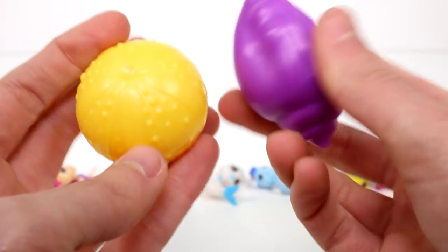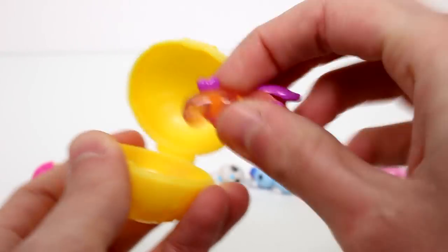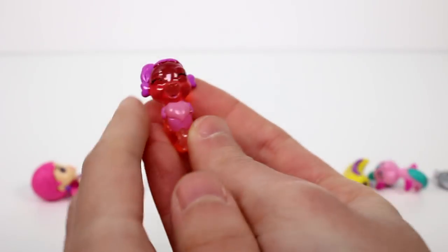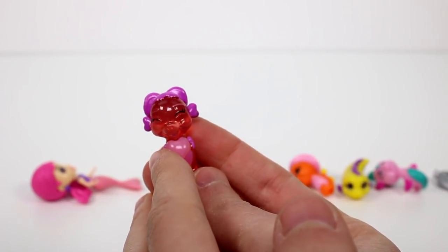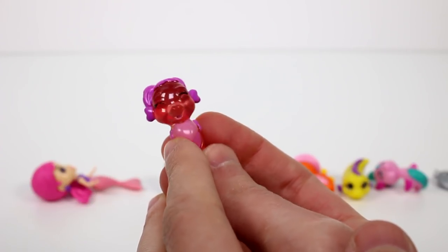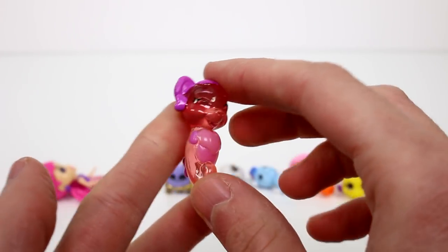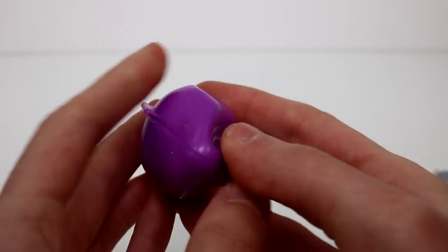Let's go ahead and open up our surprise mystery shell. We have a Coral Canyon one. This is Susie Sugarheart, and she is an Uncommon — she's translucent, that's really cool.